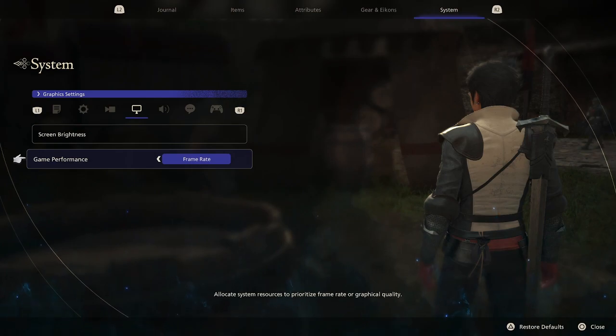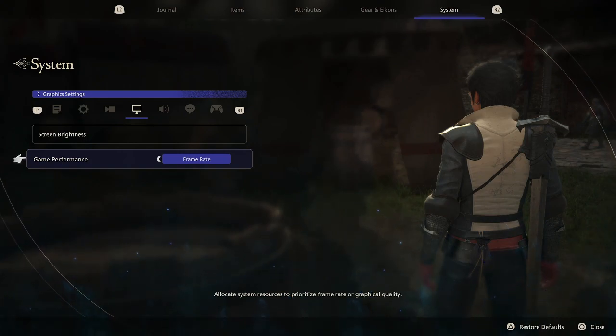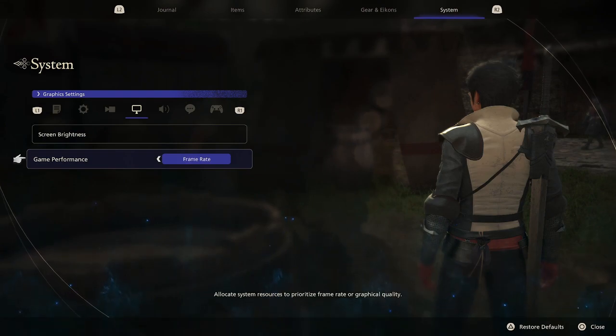There's also a game performance option in the graphical settings where you can choose between frame rate or graphics. If you want a higher frame rate, go for that; if you want crisper graphics, go for that. Personally, frame rate worked fine for me — I didn't really notice much of a difference, but I'm pretty blind when it comes to that stuff, so it's personal preference.